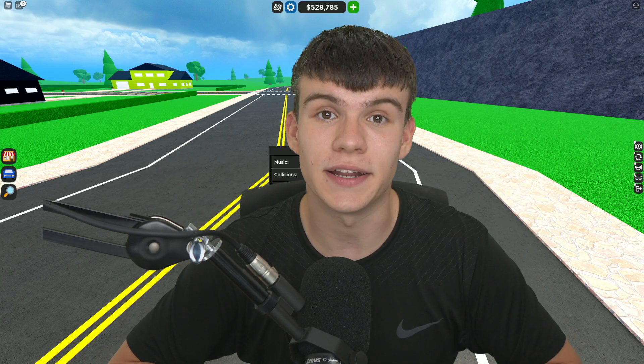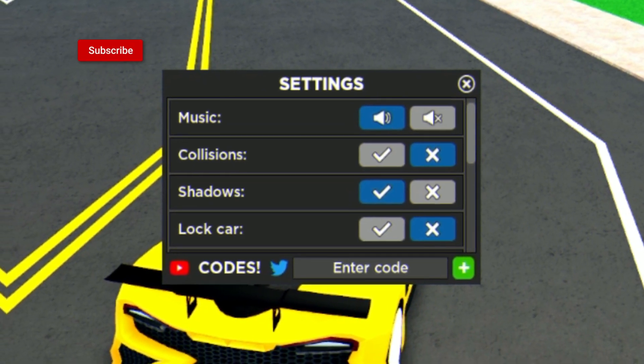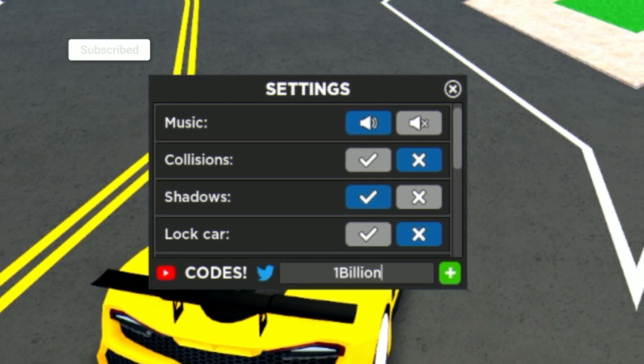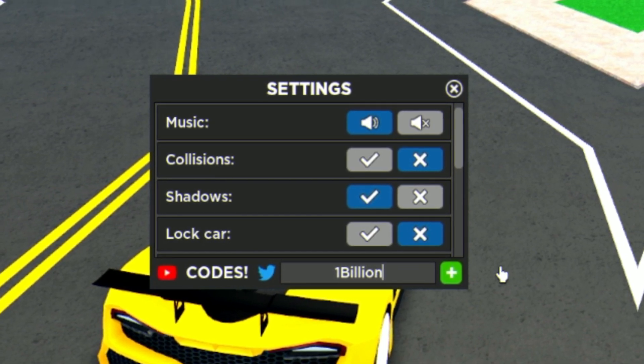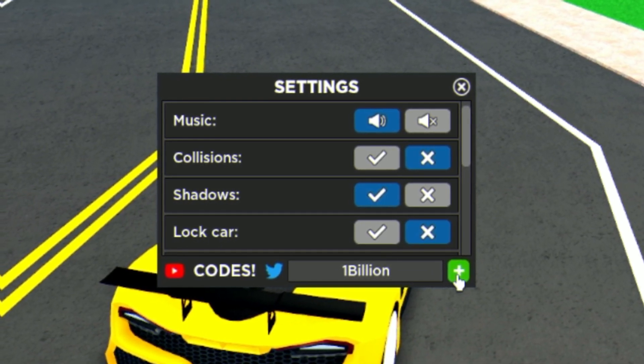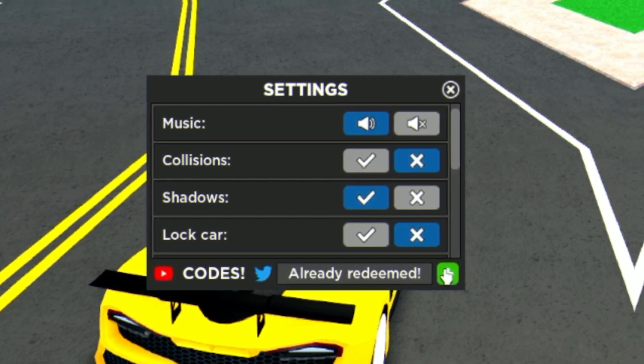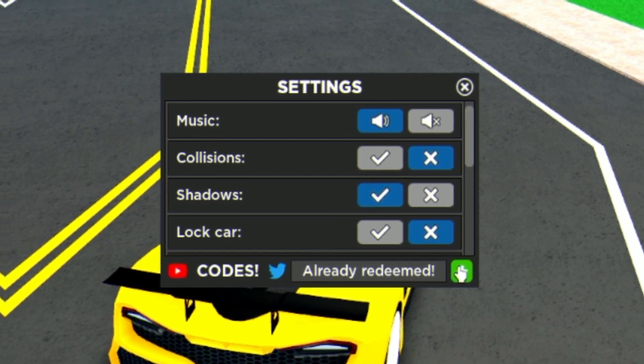The first code today is '1billion' — just type that in. By redeeming this code you are going to get 100,000 cash. Keep in mind I've got more working codes later on in today's video, so don't skip around or you might miss them.